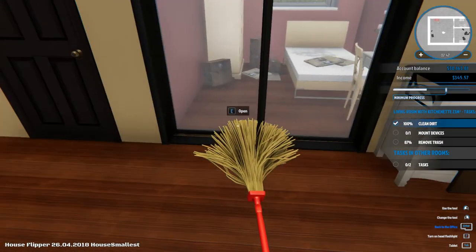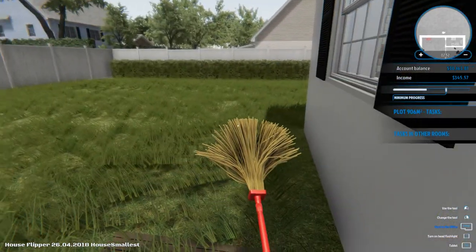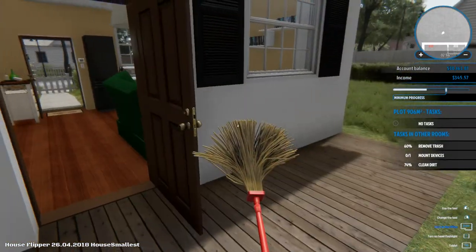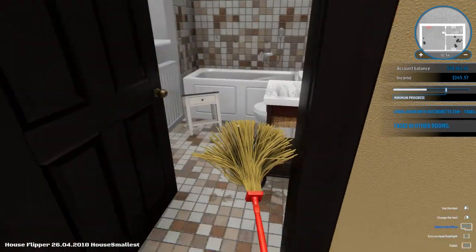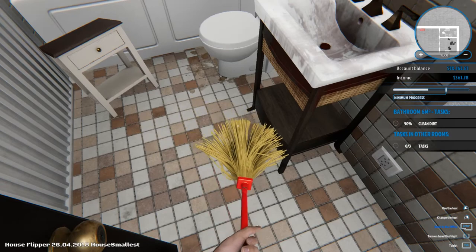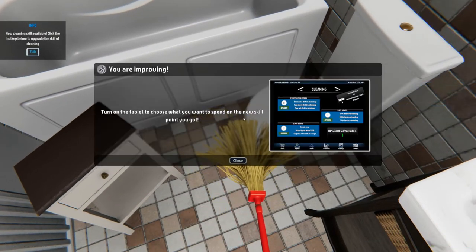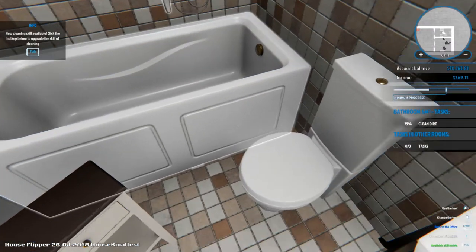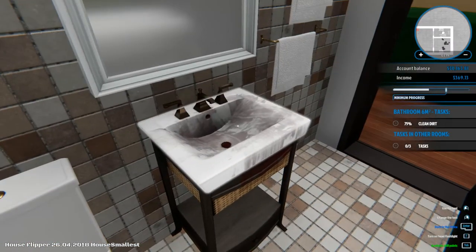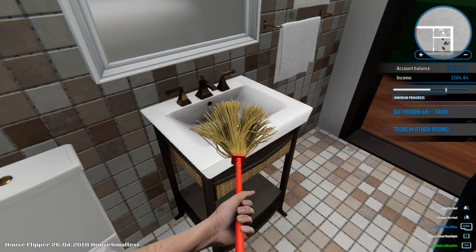So it says we've already cleaned all the dirt. Oh, that's the back garden — look at this lovely back garden. We don't need to clean anything out there though. Each room seems to have its own set of tasks. The game says: 'Turn on the tablet to choose what you want to spend on the new skill point you got.' So we have a skill point. Do we have to do that right now? I'm kind of halfway through cleaning.